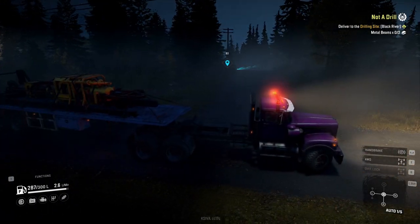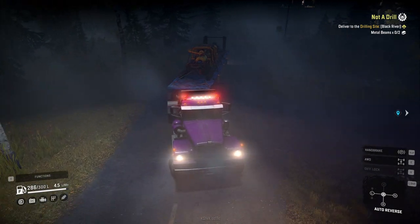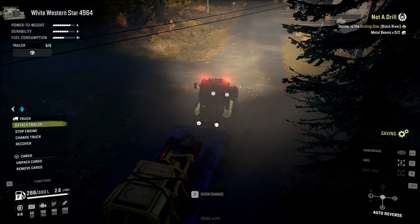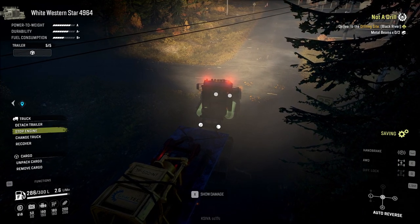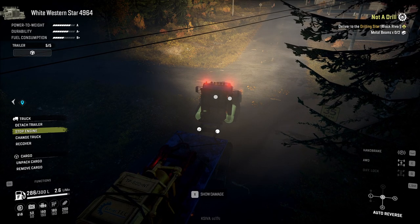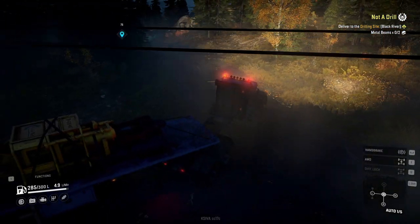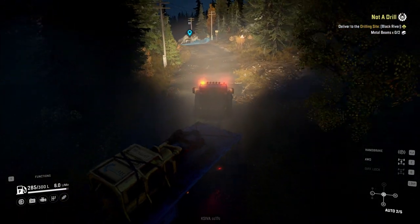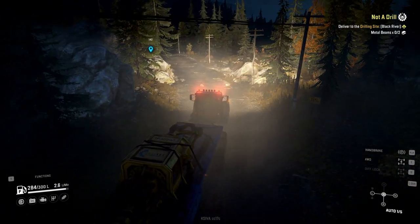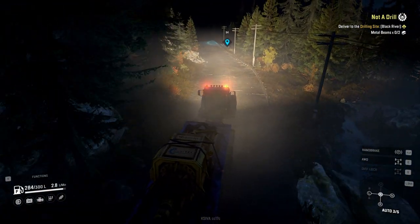This has less power-to-weight ratio than the Fleetstar, and actually weird - usually with the trailer attached it would also change the stats at the top. It's an A now - I think it was an A plus before. Anyway, this technically is a slightly weaker truck than the Fleetstar but I think this is actually meant to be the more off-road variant of it, just with the wider base and with the bigger tires.